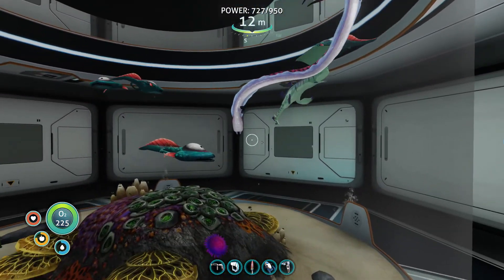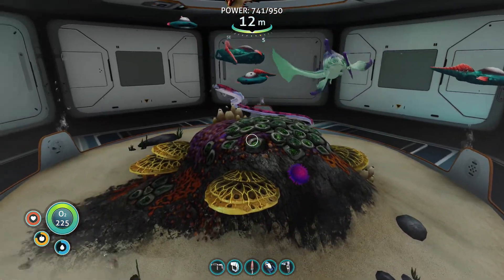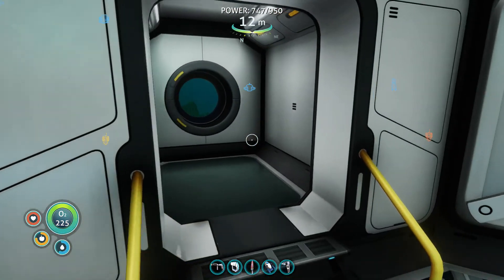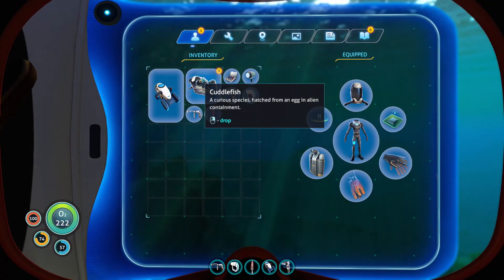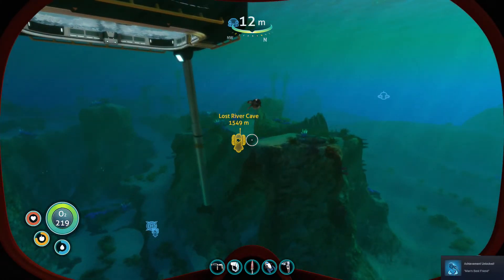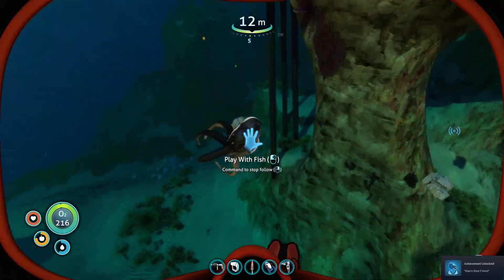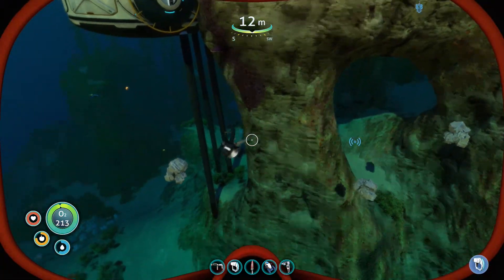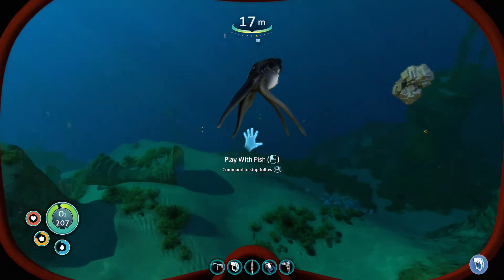We've got some little creature things, an exploding fish, one of those crab-eel things, a stalker, and some other good stuff. But I've been told if you let the cuddlefish out... if I drop the cuddlefish — there we go — achievement: Man's Best Friend!